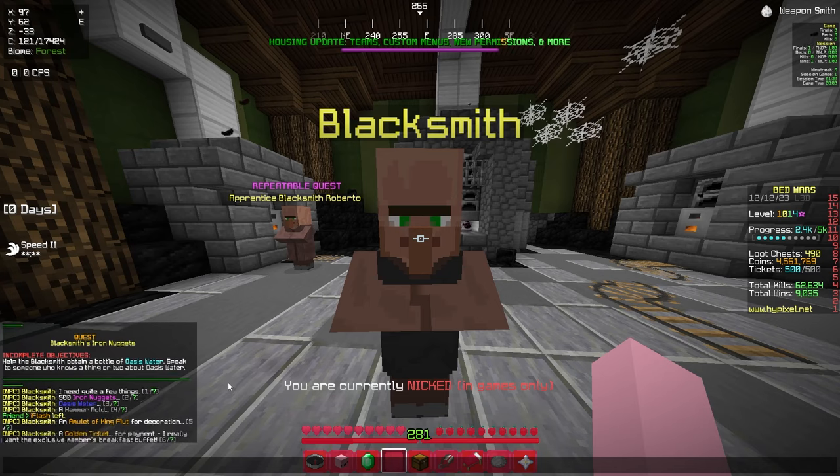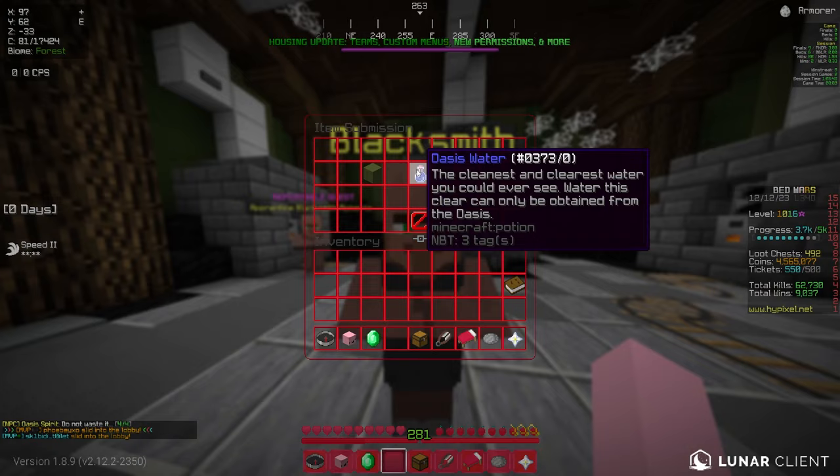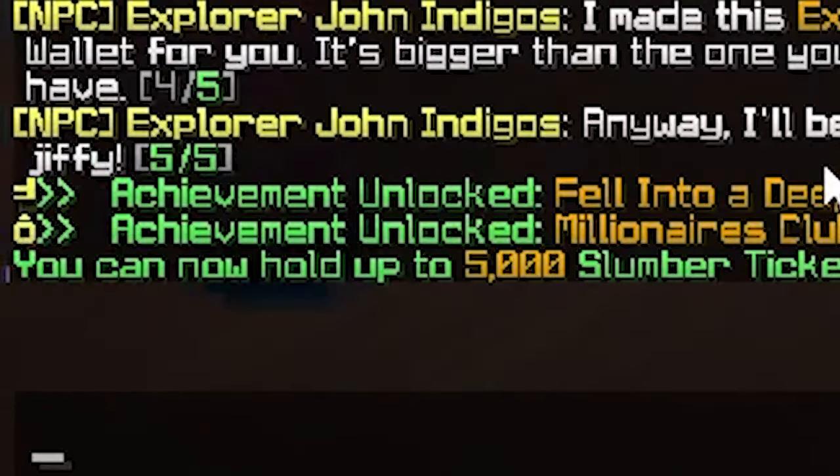For this, you'll need to talk to the Blacksmith. The Blacksmith will ask you for the items for rooms 1, 2, and 3, along with a golden ticket from the Laundry Guy and 500 iron nuggets, which you can obtain by picking up iron in-game. Once you turn all these into the Blacksmith, you'll receive John Indigoes' Hammer. This will upgrade your ticket wallet to 5,000.